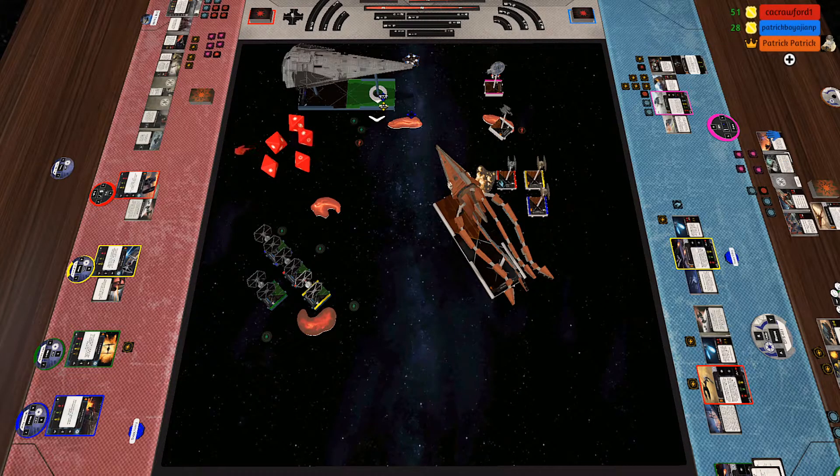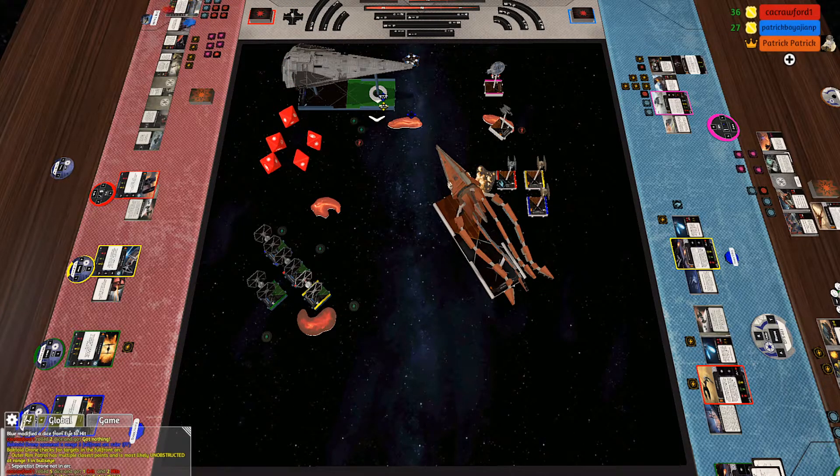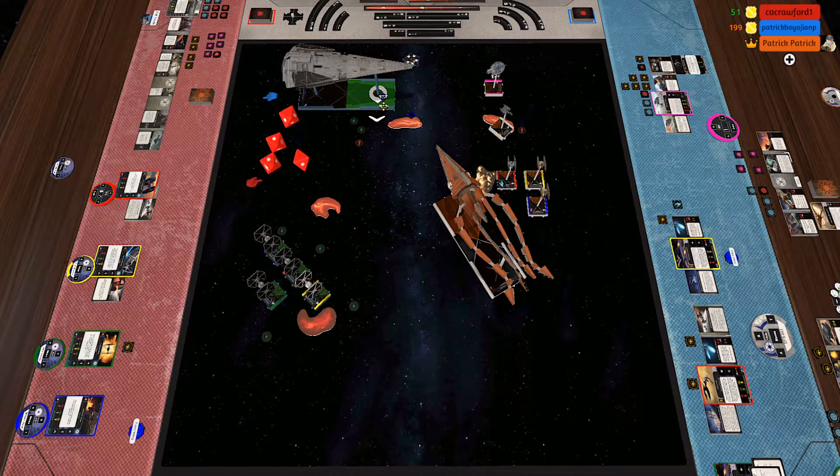Now my normal attack will be five dice at that guy. Wait — your normal attack? What do you mean? Because I get a bonus attack at initiative four. No, so that bonus attack would have been one of these cards — your targeting battery or your ordinance tubes. I apologize. So then this will just be a mag pulse.